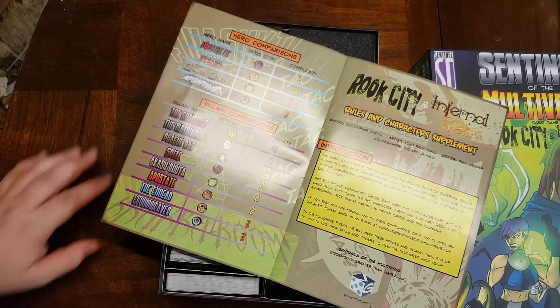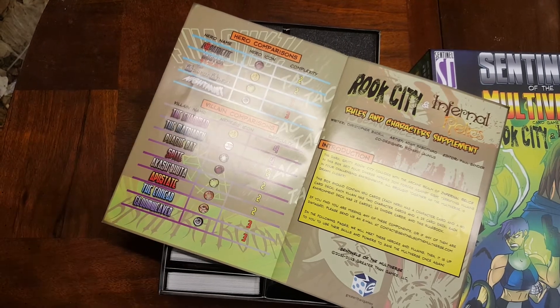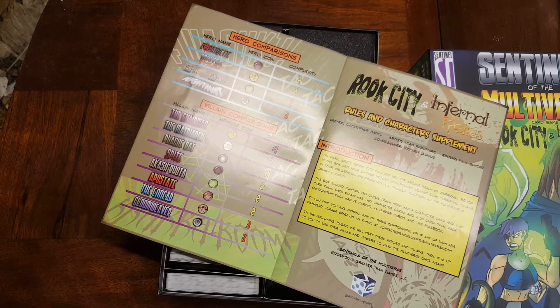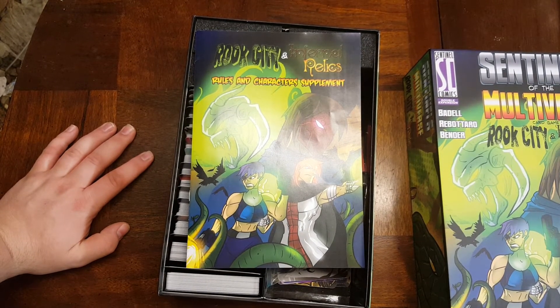In comparison, looking at difficulty: the Chairman and Matriarch are difficulty four, Plague Rat is difficulty four as well. Akash'Buta and Apostate are twos; the Anid and Gloomweaver are threes. The Argent Adept and Nightmist are threes because they're magic-based; the Expatriate and Mr. Fixer are twos as they're more standard heroes.